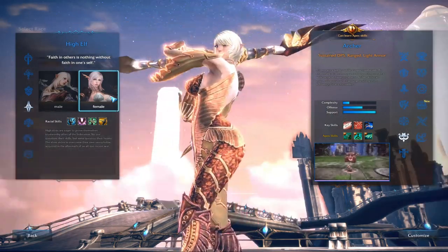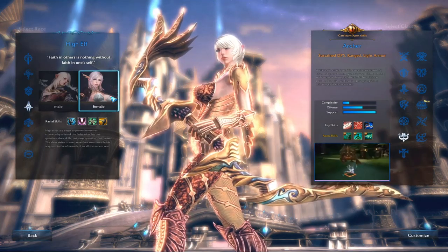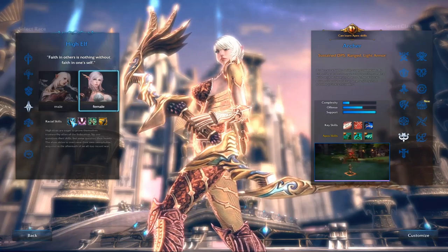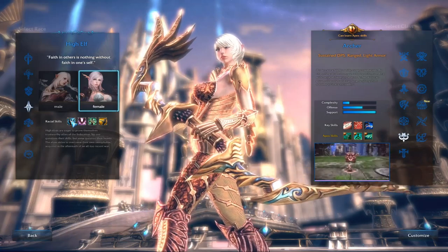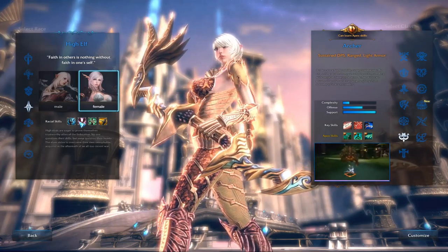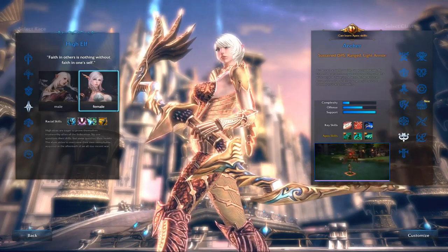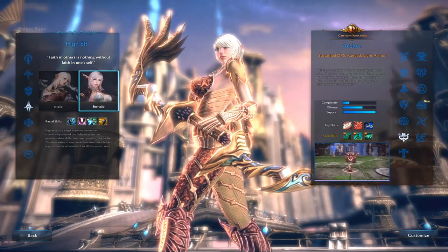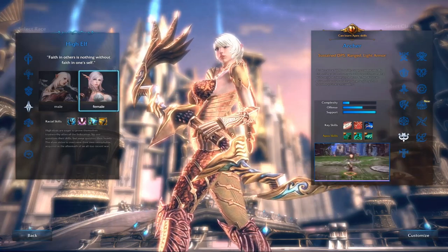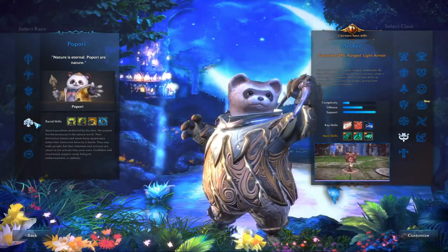Here we have the High Elf — they look very regal. Their racial skills are: Core Fusion, which replenishes 100% of their MP but has a two-hour cooldown; Core Resonance, which allows them to teleport to a Lameanthea; Resilience of Mind, which restores MP continuously after resurrection; and increased gathering speed for essence.